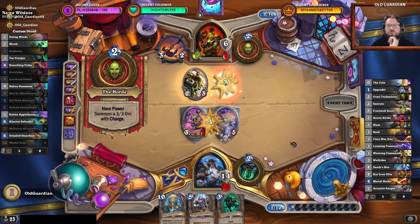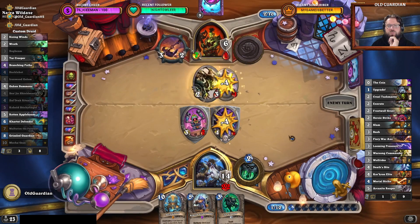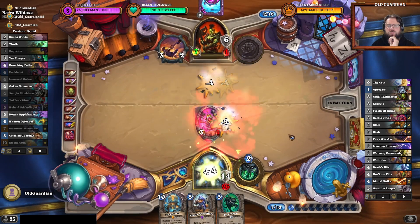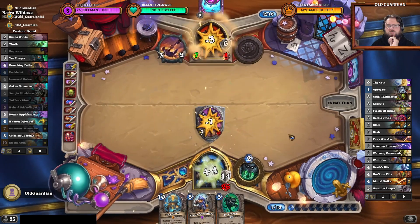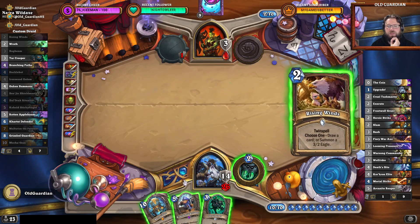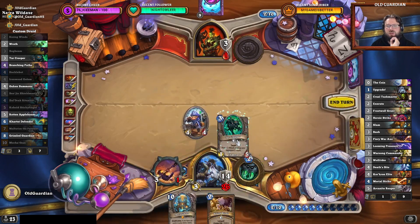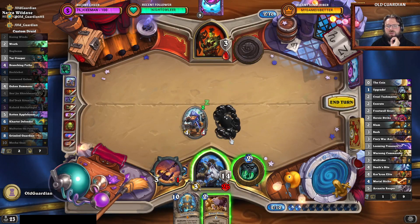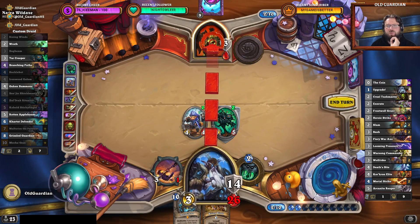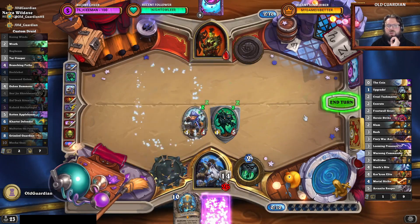That gives me some hope, and that was nice — because now I'll be just able to steal that weapon, get a Tar Creeper out there, put them to one, and then Rising Winds to draw more cards.